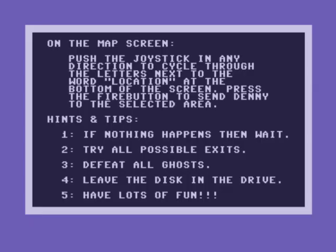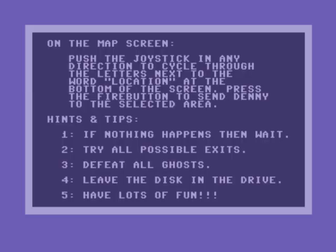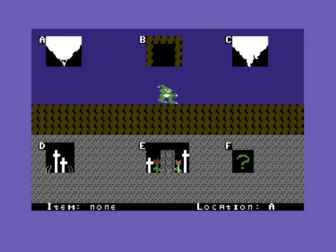On the map screen, push the joystick in any direction to cycle through the letters. Hints: if nothing happens then wait, try all possible exits, defeat the ghost, leave the disk in the drive. Have lots of fun — something I won't be doing, I'll tell you that.